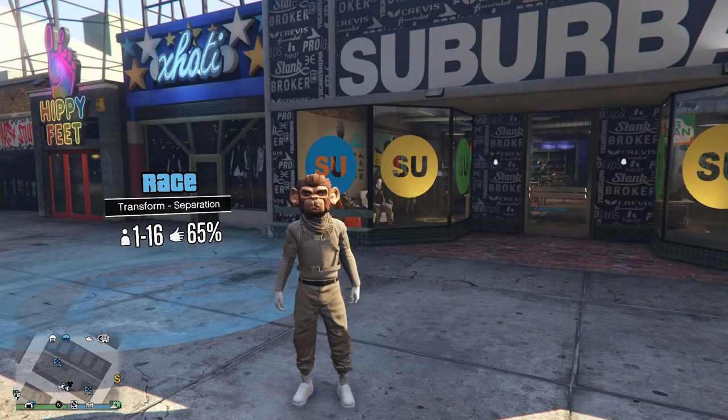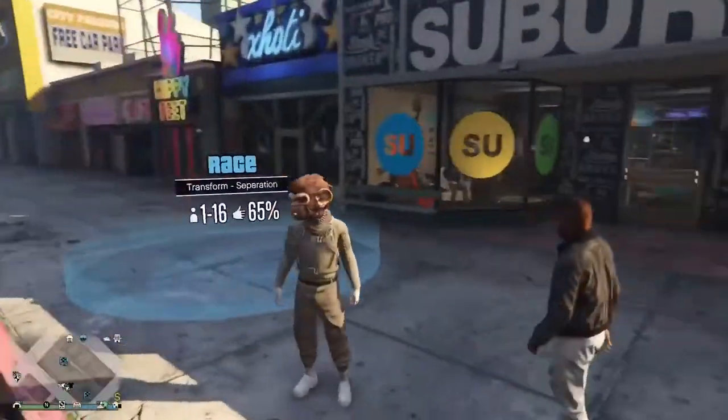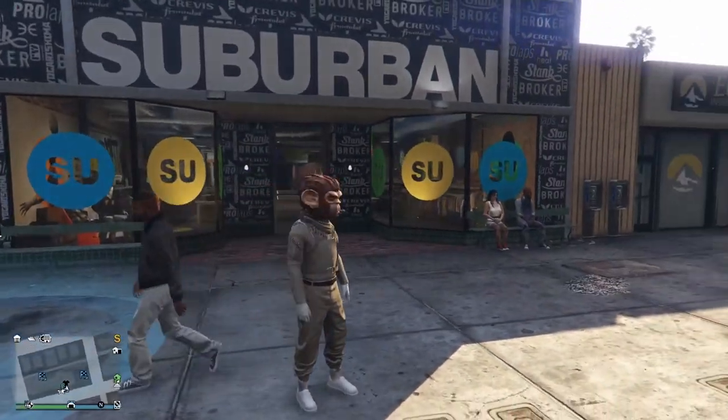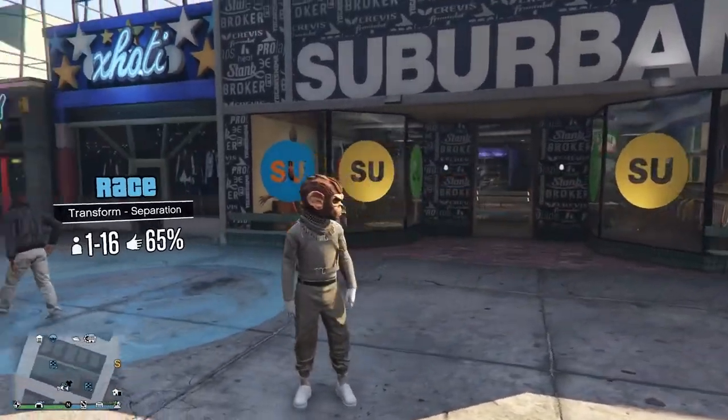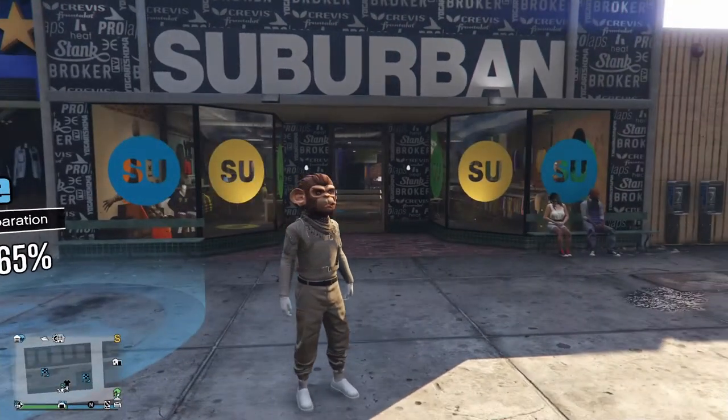Yo, what's going on everybody? It's Tazzy back here with another video. Today I'm going to be showing you how to get this tan, try-hard looking outfit. It looks pretty cool. You would need around 500k to make this outfit. It's not that cheap, but it's easy to make.